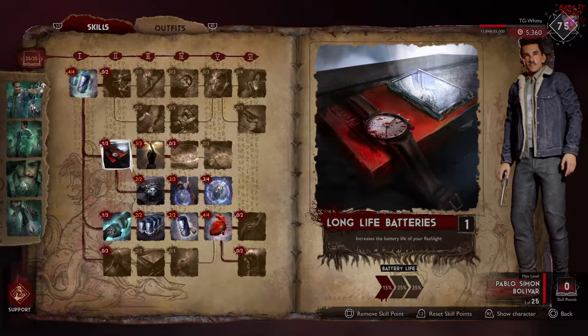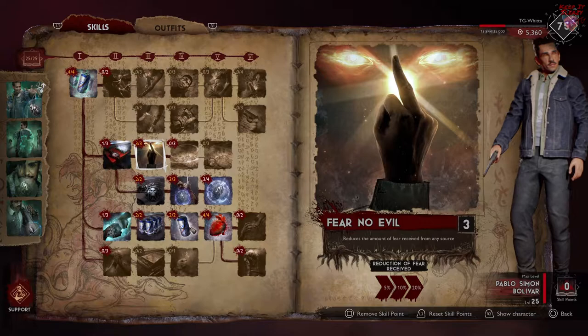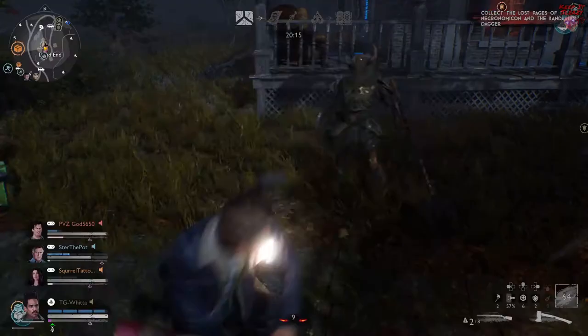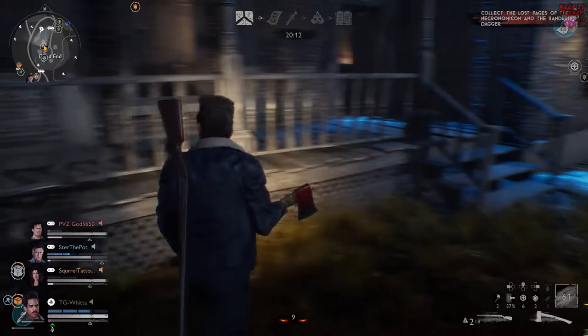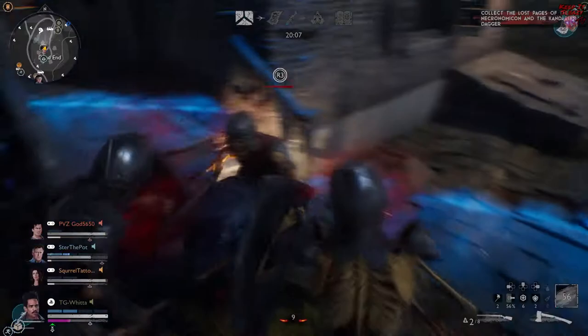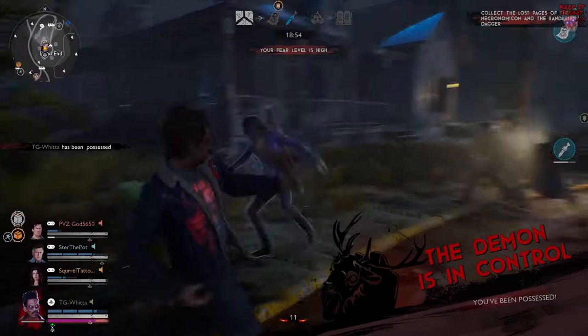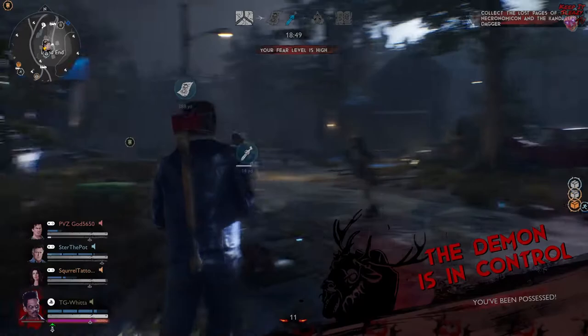The next four points are kind of optional. I put one into Long Life Battery to get that 15 bonus to my flashlight, then three points into Fear No Evil, which reduces the amount of fear I generate by 20. You might think — if Pablo can't be seen, why reduce fear? Because if you're off soloing, the demon can still possess you even though he can't really see you in his demon vision.